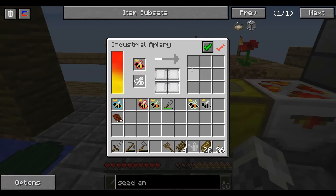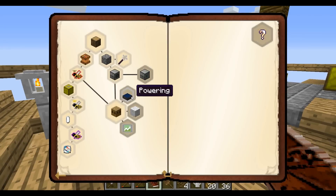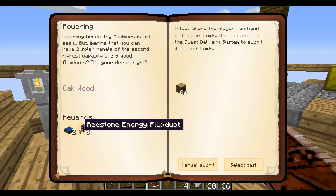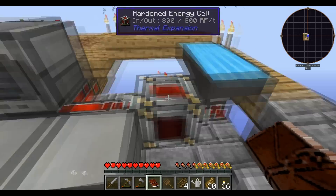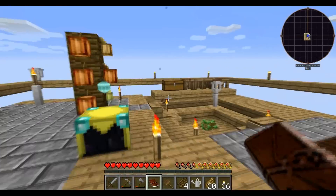So these guys are going to grow and produce a bunch of combs and more bees, which I'm going to use for honey. Let's see what the next quests are going to be. If I give it 32 oak wood, it gives me two solar panel fives and eight redstone energy flux ducts. I have solar panel threes, which are good, and hardened flux ducts, which are also good. But if I had those solar panel fives — oh, I need a little more wood.